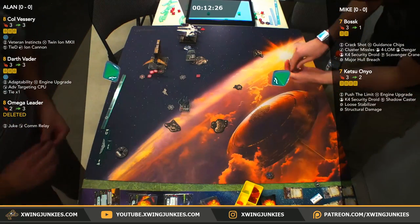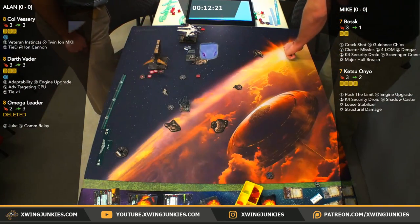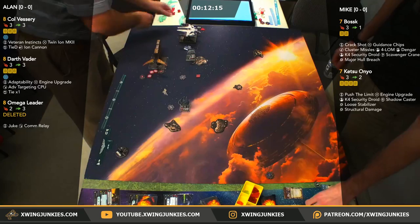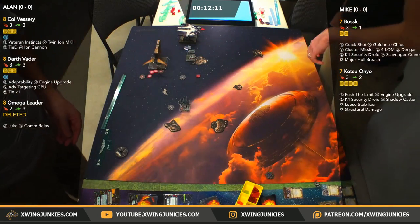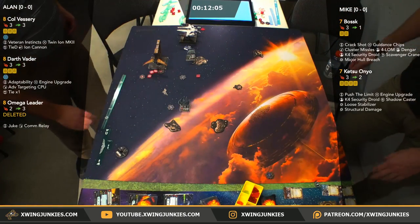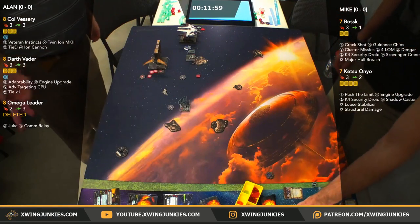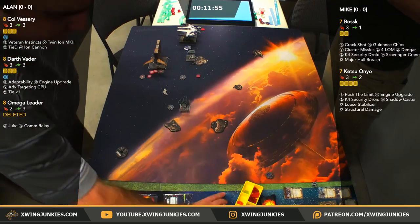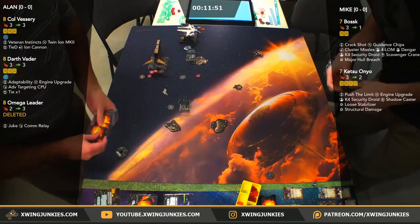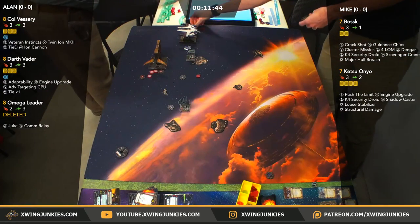We're going to roll for Scavenger Crane — that's going to allow Mike to flip. Scavenger Crane stays, cluster missiles flip back up — that was a free cluster missile. KillD says 'lol cluster missiles on a 1 HP ship' — that's how Mike likes to roll. You might as well ensure the kill with Scavenger Crane — worst is you lose your Scavenger Crane. Mike said he wanted to at least get these clusters to scavenge at least one time, so he has accomplished his goal. We got two direct hits coming out from those crits.